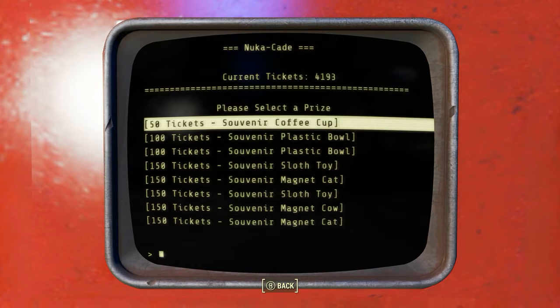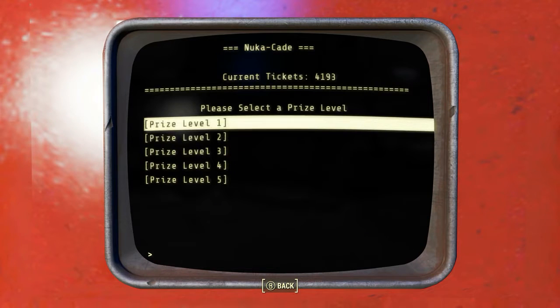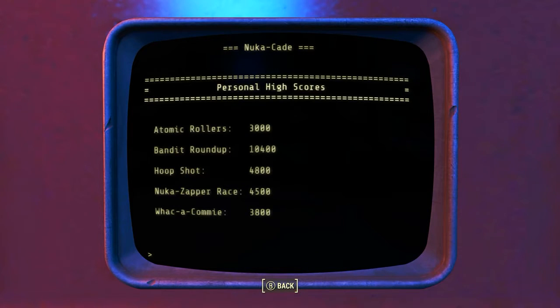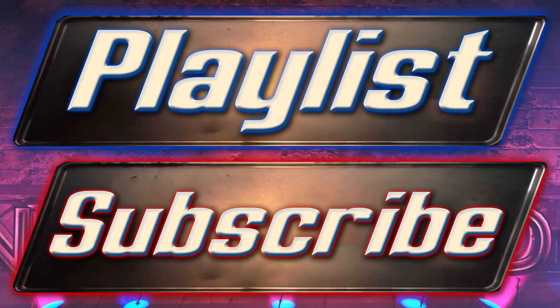Once you do redeem tickets you can also buy prizes. That's pretty much it — this is the best, fastest, and most reliable way to get large amounts of Nuka-Cade tickets that I've been able to find. If you've beaten any of my scores on these Nuka-Cade games, let me know in the comments and tell me how you did it. And if you've found a better way to get tickets, be sure to let everyone in the Fallout 4 community know in the comments as well.